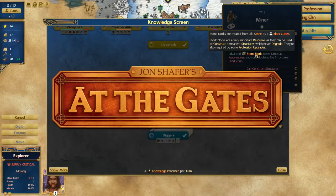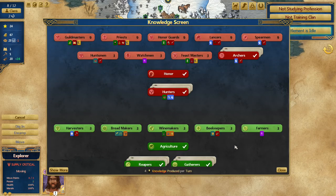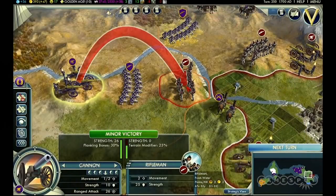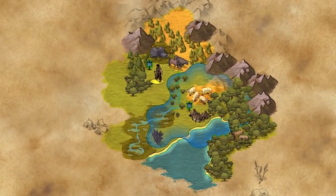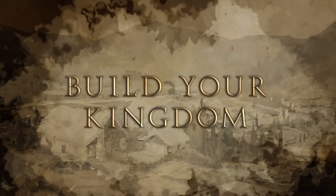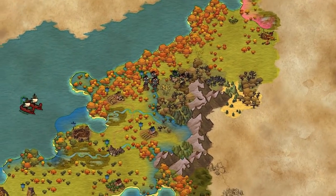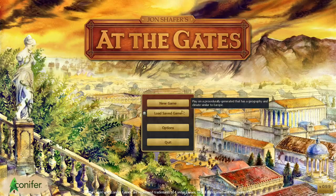Recently, I've been playing Jon Schafer's At The Gates, and thought it would be a good game to review on the channel. Indie games can sometimes struggle to get the word out, and I haven't seen much fanfare for this game. You may recognize the name Jon Schafer from his work on Civilization V — the flagship 4X game from Firaxis — where he was the lead designer. It should come as no surprise then that At The Gates follows in those footsteps, but is a brand new and interesting take on the 4X genre, blending survival and roguelike elements with more typical turn-based strategy fare for a really unique experience. I've played quite a few strategy games, but none that feel quite like this one.